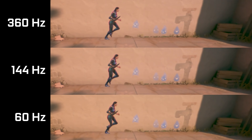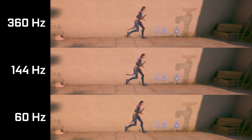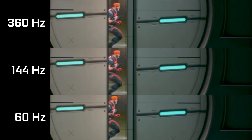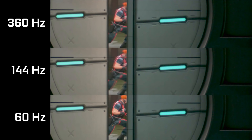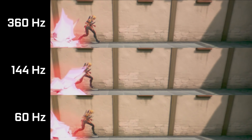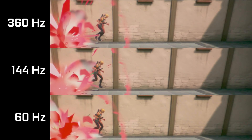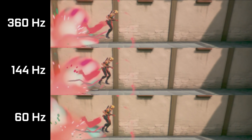The max FPS on a YouTube video is 60, so it's hard for me to show how this actually looks. But Nvidia had some very nice examples from Valorant, and it's basically the same as CS because you need to have very quick reflexes in a competitive shooter and FPS matters a lot. You can see in these examples that 60Hz, when it's slowed down, it's really laggy — it looks laggy, and if you play with 60Hz, it feels kinda laggy.